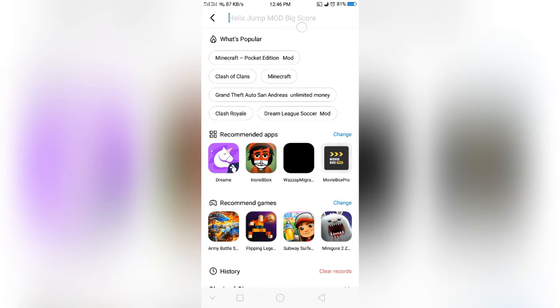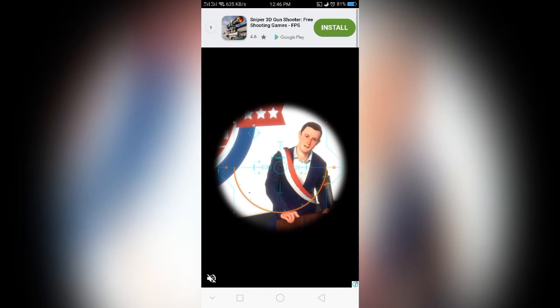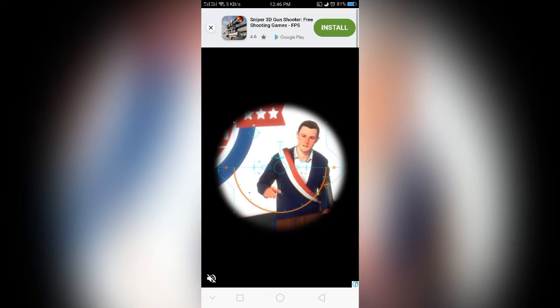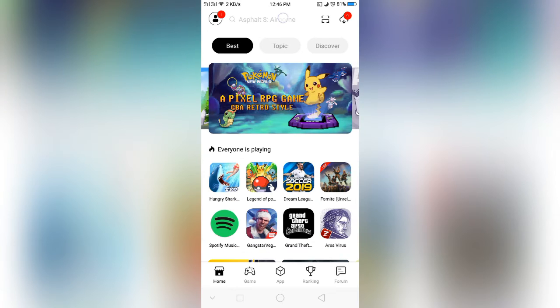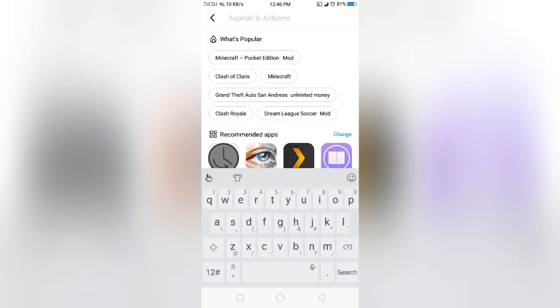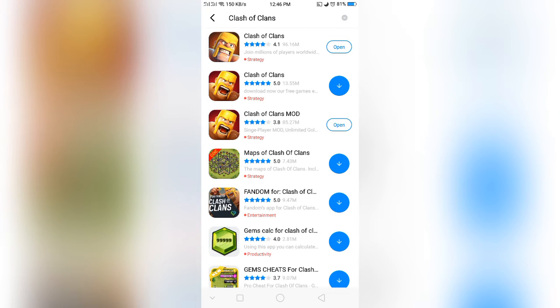Then you have to search for Clash of Clans. An ad just showed up — we have to close it. Then search 'Clash of Clans' and you can see the Clash of Clans mod appear.